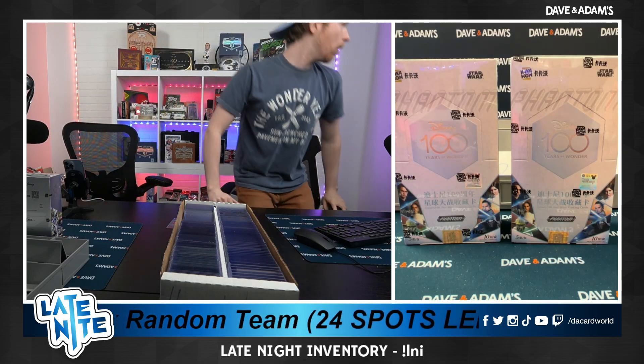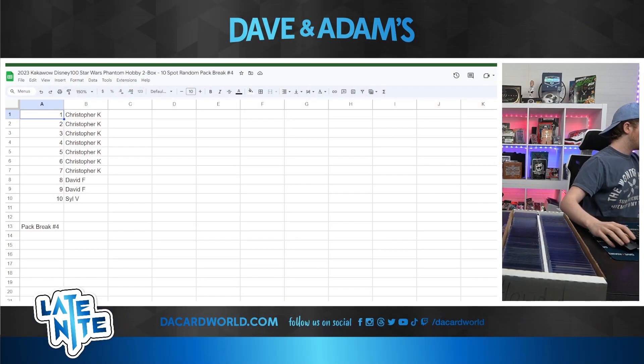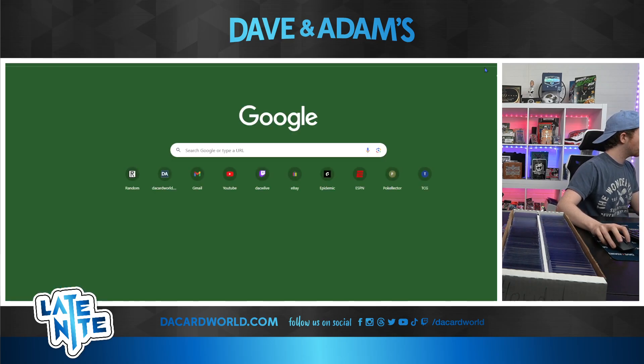There are 10 packs per box, 5 cards per pack, and every spot is gonna get 2 packs — obviously 1 from each box. Very simple. Everybody in this break: Christopher K won a little sicko mode and got 7 spots, David F with 2, and Syl V with 1. We see you guys in these breaks a lot — thanks for being so frequent here.